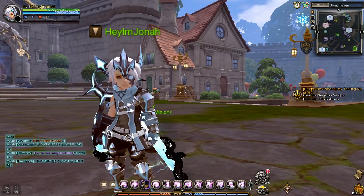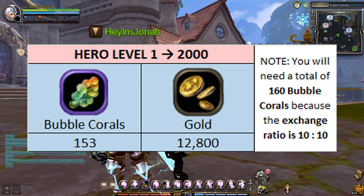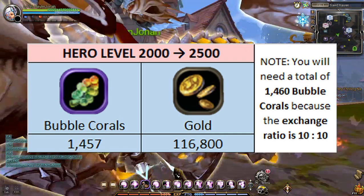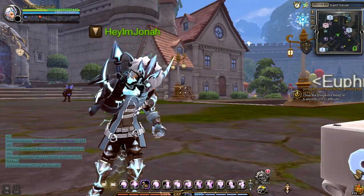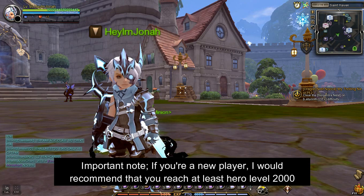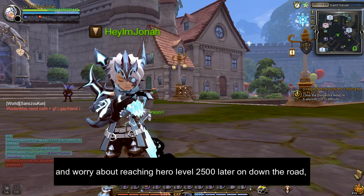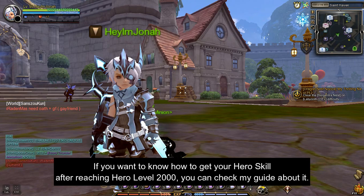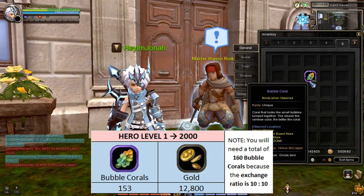Now that you know how to farm and exchange your Bubble Corals, the next question is: how many Bubble Coral and Gold do I need to reach Hero Level 2000, and from Hero Level 2000 to Hero Level 2500? This is the total amount of Bubble Coral and Gold needed to reach Hero Level 2,500 from Hero Level 2000. The total cost of Bubble Coral and Gold from Hero Level 1 to 2,500 is also shown. Important note: if you're a new player, I would recommend that you reach at least Hero Level 2000 first, and worry about reaching Hero Level 2,500 later on, because you only need to reach Hero Level 2000 to unlock the side quest for unlocking your character's Hero Skill.